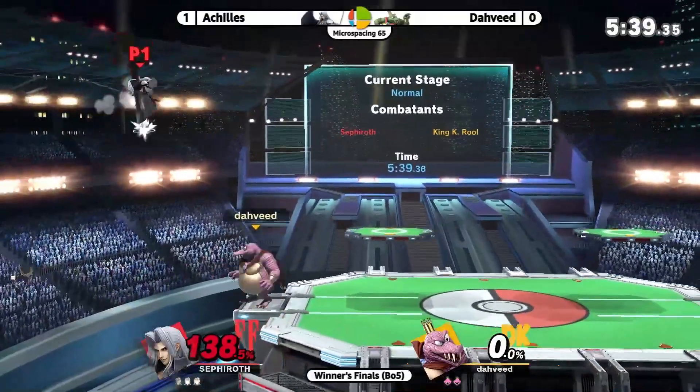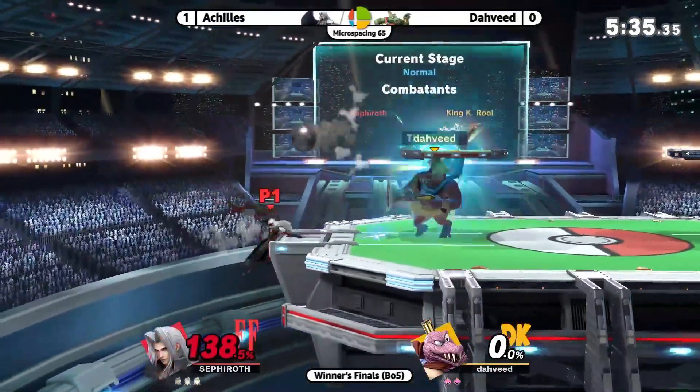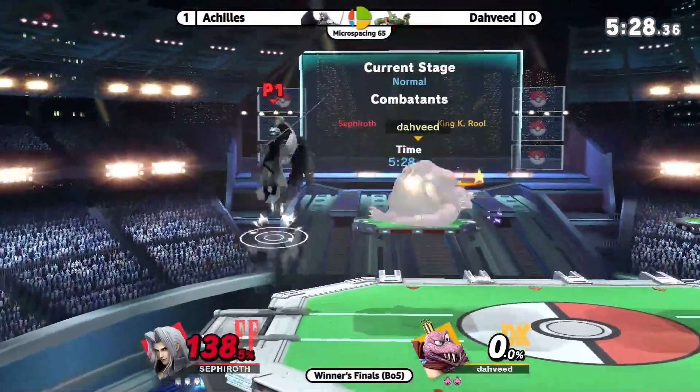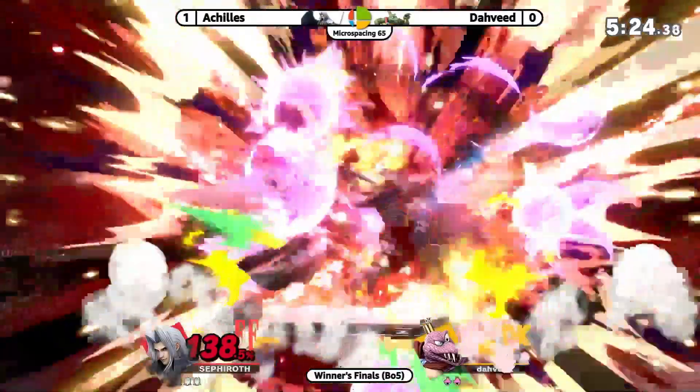Sephiroth down smash with wing just shatters shields. Similarly, if you have wing and you get five warps on someone it pretty much breaks their shield immediately. He hasn't lost the wing yet — oh not again. Alright, what's the punish? It's gonna be a fully charged thing — is it gonna be the gigaflare?